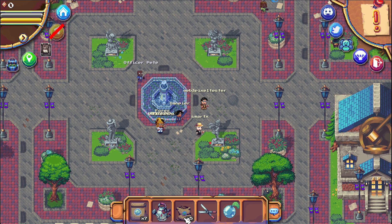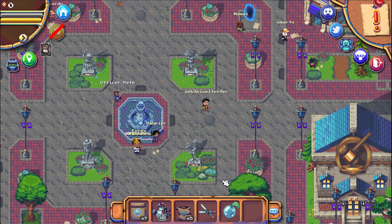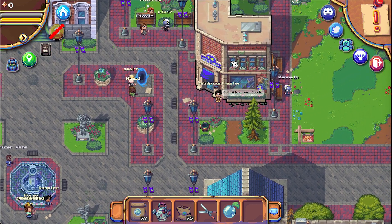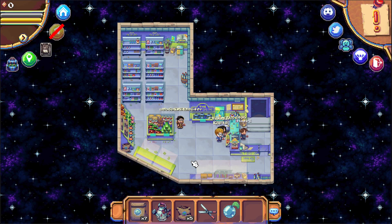I already know that I need some extra stuff to complete the second quest, so I'm going to the store. It's found on the top right. When I click on it I can enter the store and it takes me inside. I have to talk to Hazel — she's behind the counter.